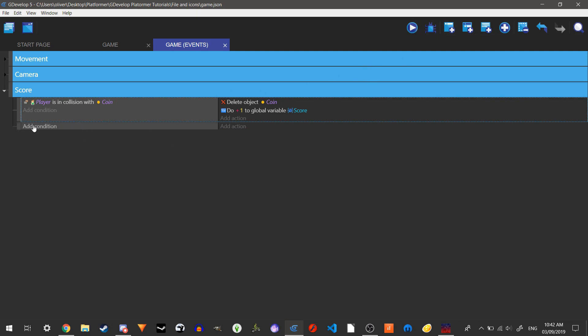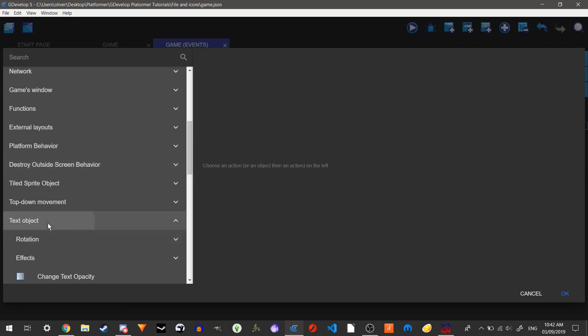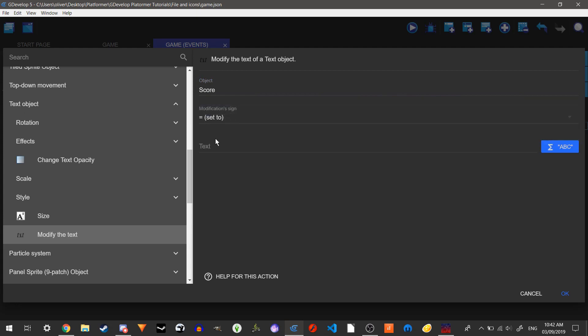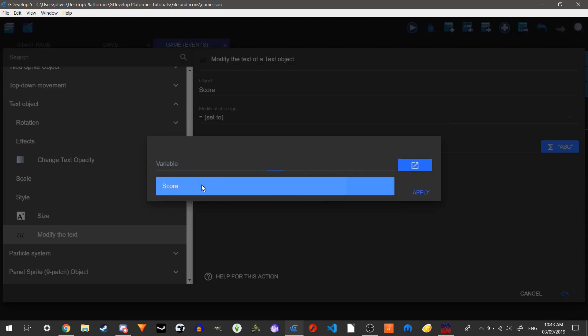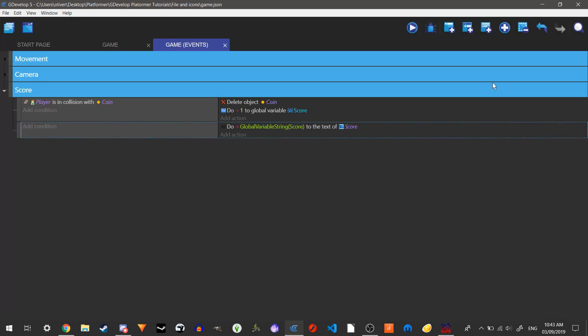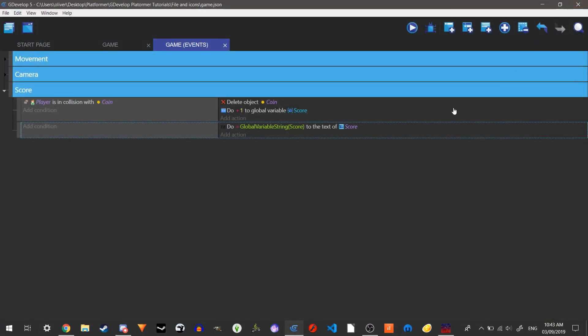If we play this now, the coin disappears but the score text doesn't update. We need to update our text with the variable. Let's add an action — go to our text object and modify the text, setting it equal to the global variable 'score'. Click apply, and now it puts the global variable score onto our text object. You'll see it equals zero and goes up to one when we collect the coin.